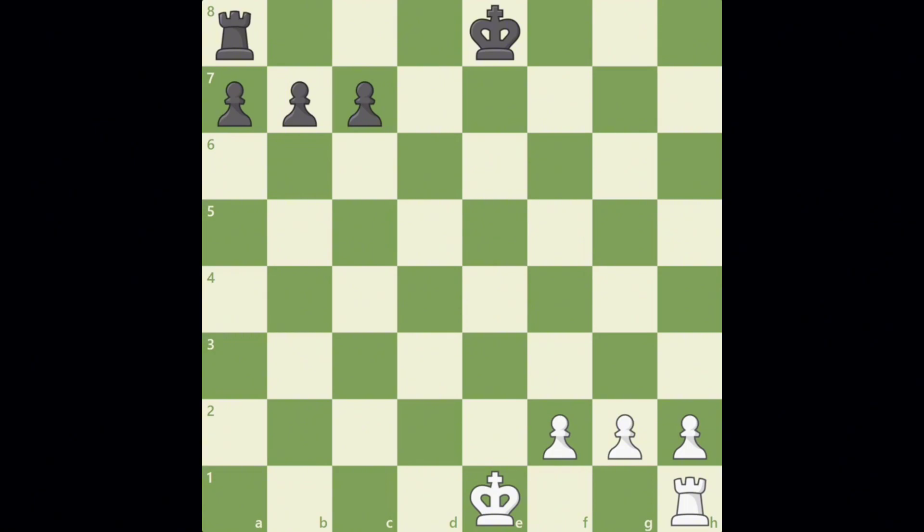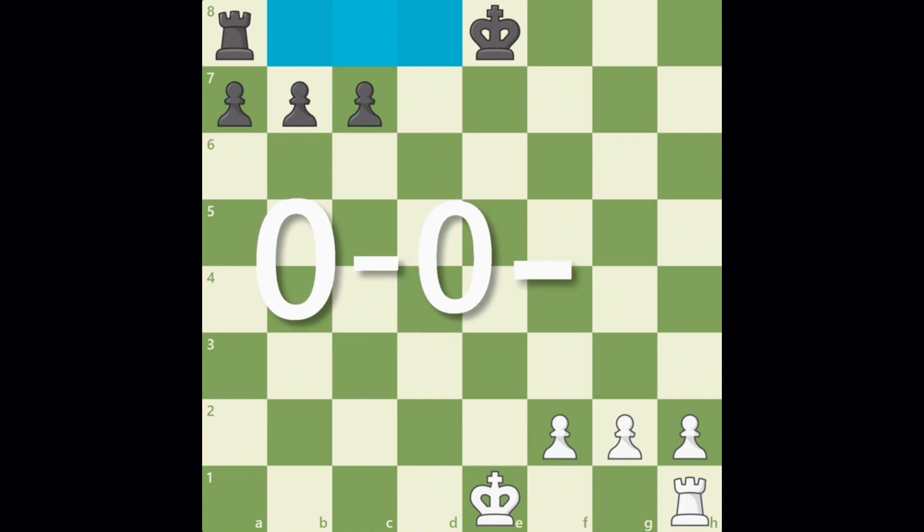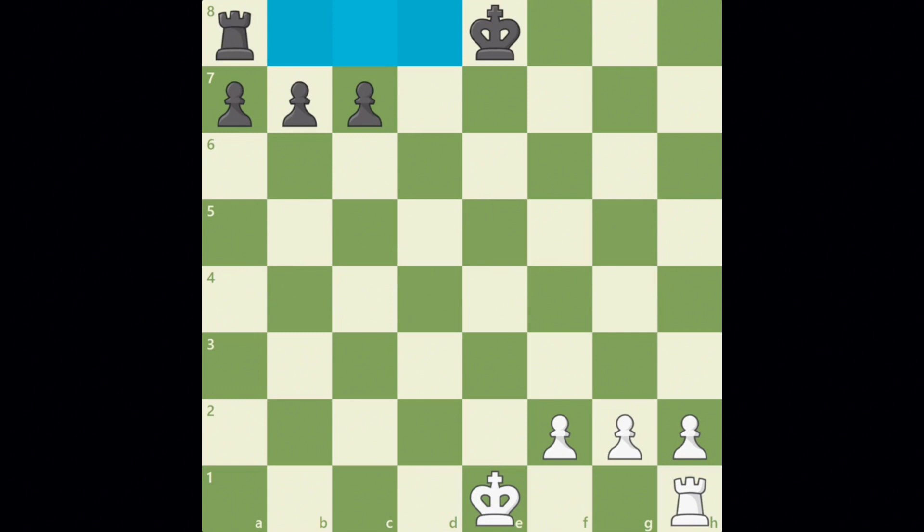Notice on the queenside there are three squares between the king and the rook. Queenside castling has three 0s: 0-0-0. Now it's your turn to castle.